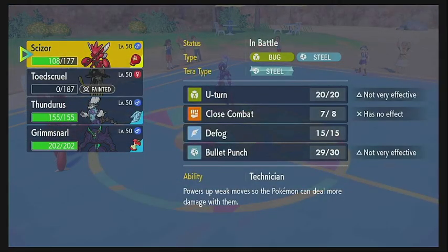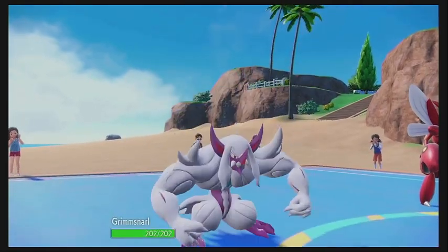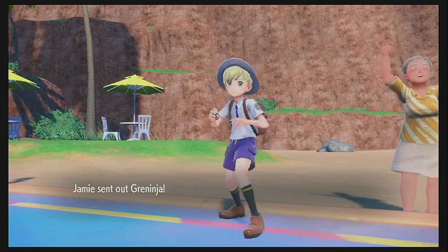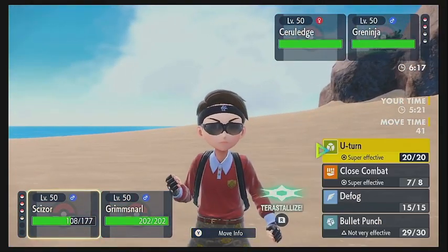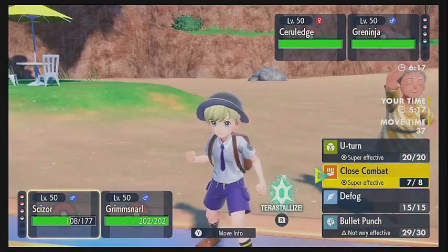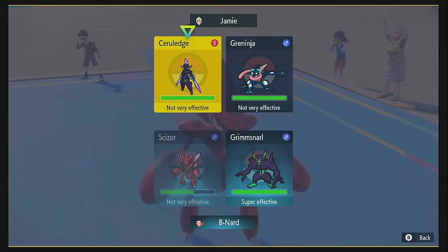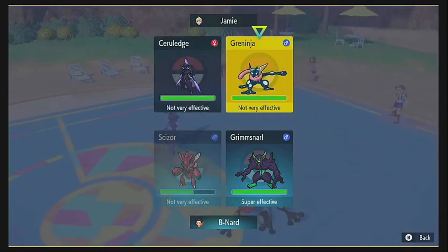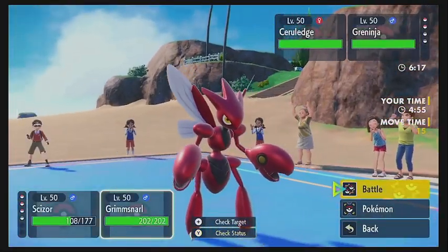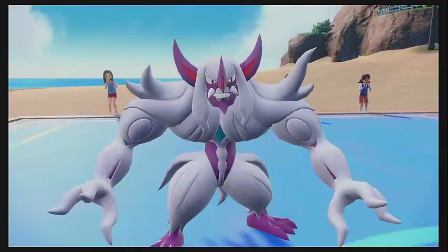We have a little bit of a choice to make now. Our best play is going to be to come in with the Grimmsnarl. His last Pokemon is going to be the Greninja. Scissor is probably going down this turn, unfortunately, so we probably Bullet Punch just to get chip damage. Getting damage on the Cerule Edge is probably more important here, so we're going to Bullet Punch the Cerule Edge and also Sucker Punch the Cerule Edge with Grimmsnarl. That combination may be enough to take it out — we just have to hope that it is.